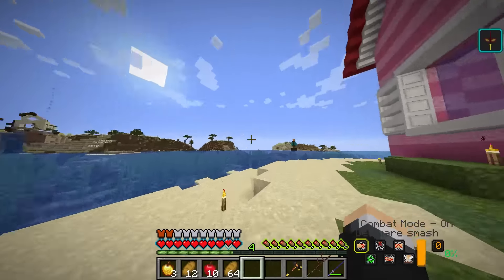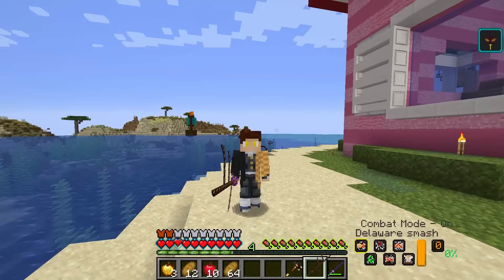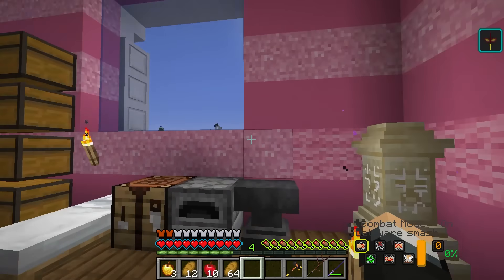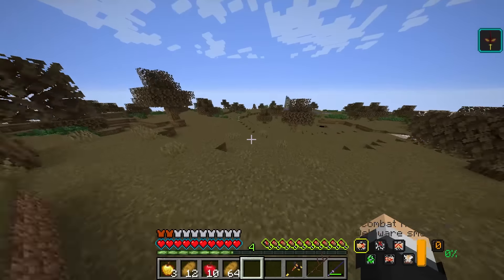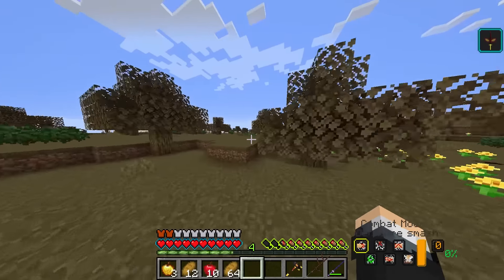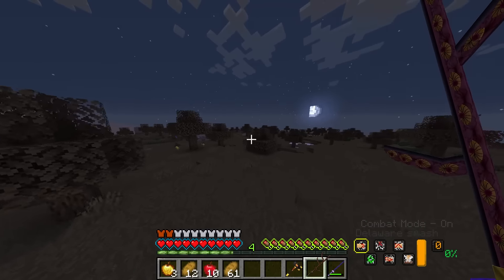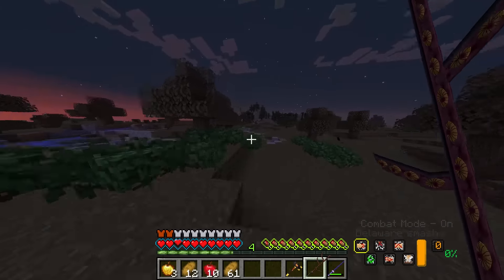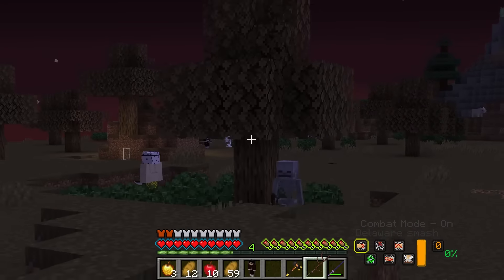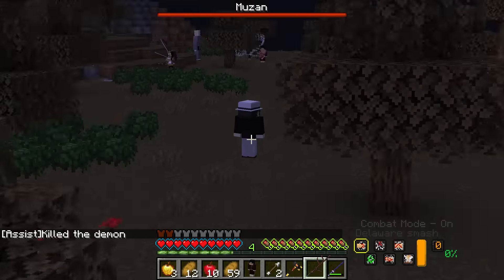Now that we have killed upper rank one, someone's going to start spawning in our world, and that person is Muzan. So I think with our new blade, there's only one thing we can do — and that's hunt down Muzan and kill him as well. If we don't do it, he will literally just keep spawning around the world and will not stop spawning until I kill him. It's going to be really weird once I find Muzan, because he is one of the most powerful characters in this mod pack. As soon as I see his health bar pop up, that's when we know we're near. Muzan's health bar has popped up — that means he is nearby. And there he is. Muzan.